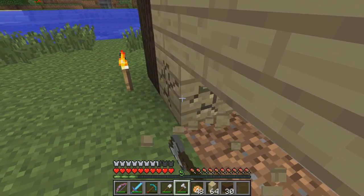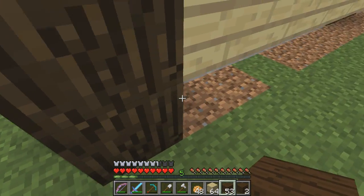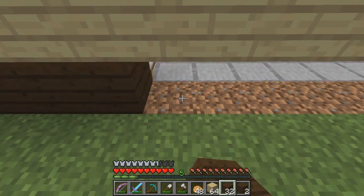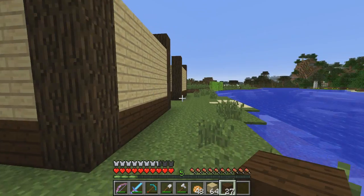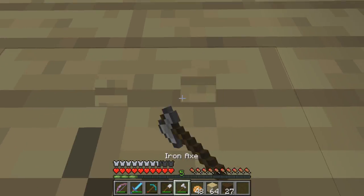We're going to get a pretty good amount of this cobblestone back which we might be able to use on that top layer - we're going to need about a stack. That should do it. That looks pretty good - adds a little bit of color. Now let's head up here.